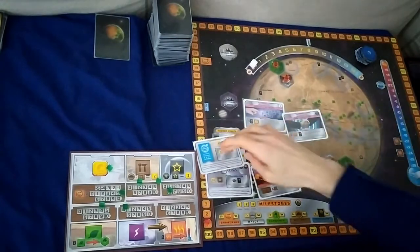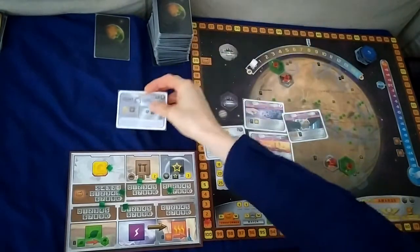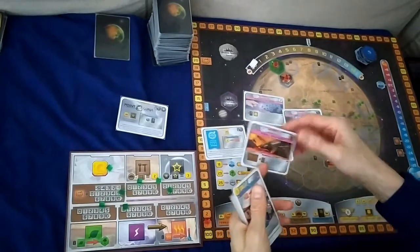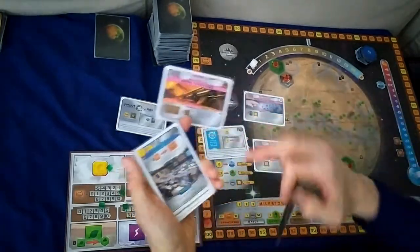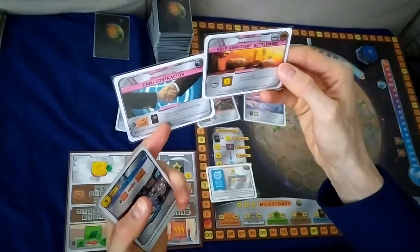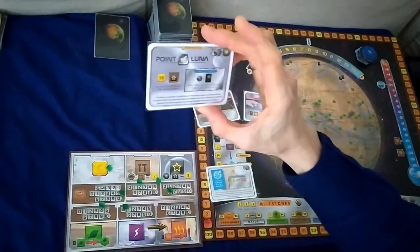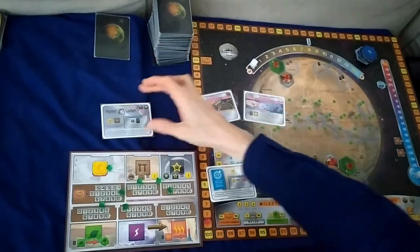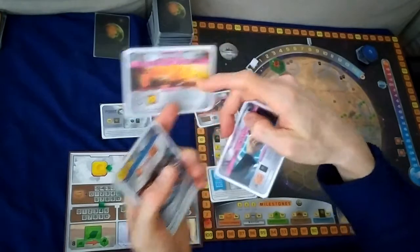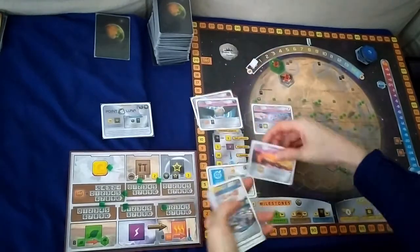I'm going to try and play with Point Luna, so we get 38 and one titanium production. For preludes, I'm thinking Mining Operations because there's a card here that might go well with it, and I'm debating between UNMI Contractor and Self-Sufficient Settlement. Since UNMI Contractor has an earth tag, we'd draw a card due to Point Luna's effect, and it also gets one more terraform rating versus only two money production, so I'll go with that.